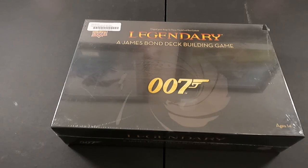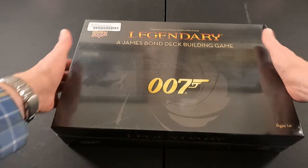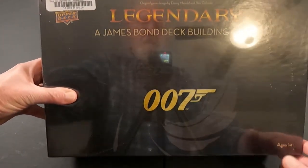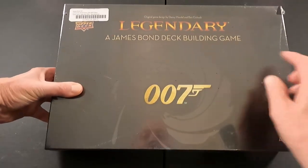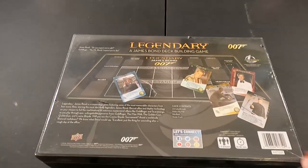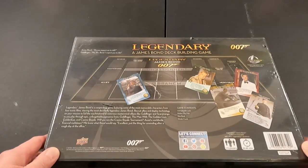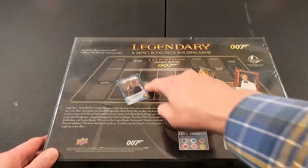Hey everybody, this is Dave coming to you from the Gaming Cave. Today we're going to do an unboxing of Legendary: A James Bond Deck Building Game 007 from Upper Deck. I find this interesting — I actually got it from Noble Knight Games. It does have a slight bit of damage on the box, but not too concerning for me.